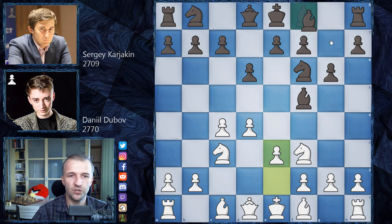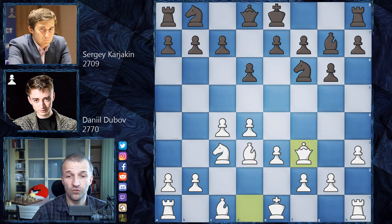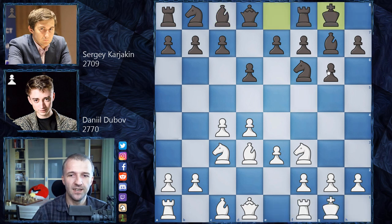We have e3, bishop on g7, and now bishop on d3, asking Karyakin what he's going to do with his bishop. If he doesn't want to exchange — which is the best and most popular move in this position, just to exchange the light-square bishop — then what will he play? Bishop on g4, after h3, he'd have to exchange for the knight. So Sergei plays bishop on c8, retreating completely. After castles on both sides, Dubov plays e4.